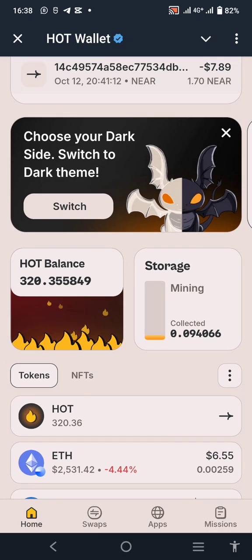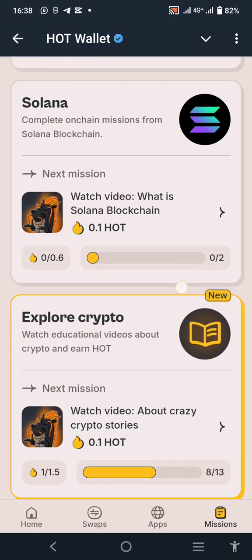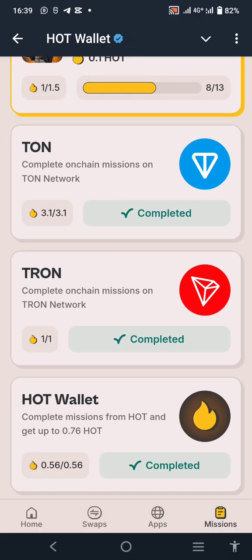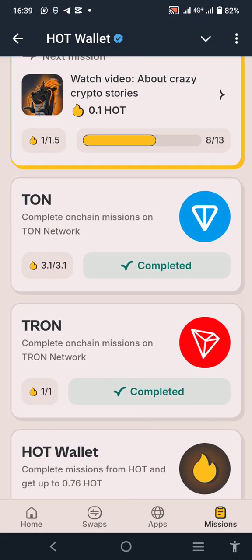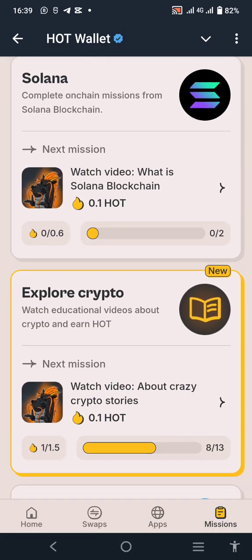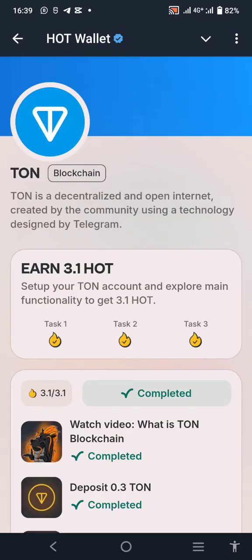So if you are a newbie or you haven't been able to mine much and you want to do more, this is what you need to do. The first step is to click on Mission. Scroll down, click on Mission, and you'll see all these missions: BNB mission, Solana mission, TON mission, Throne mission.